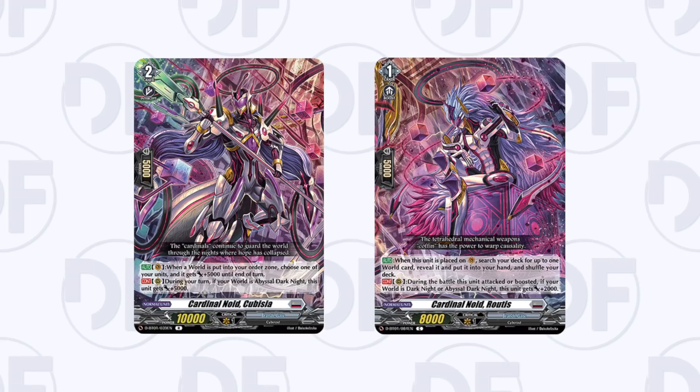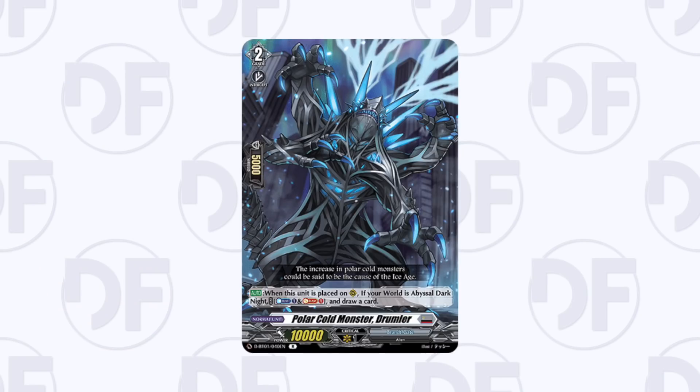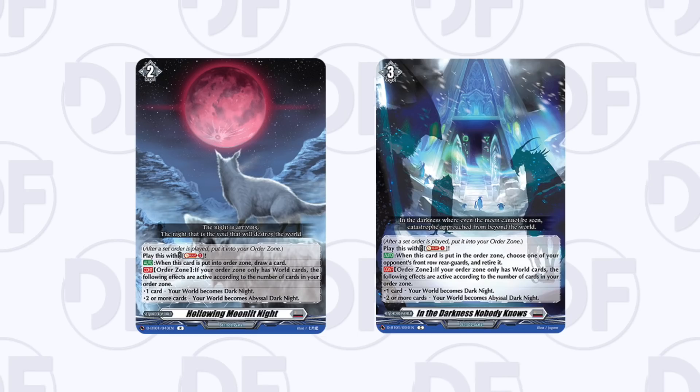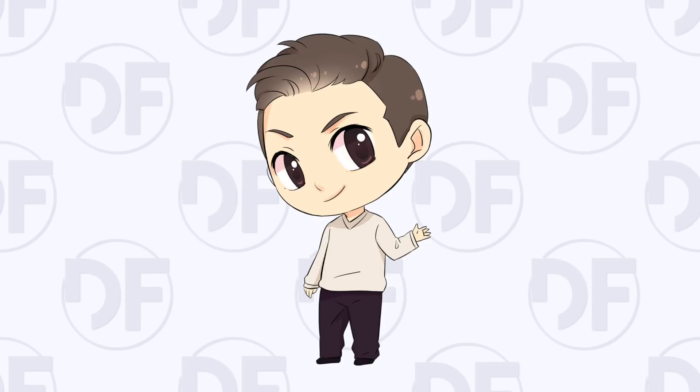For Orfist specifically: the ride deck cards Kubizia and Rutis are super important — Kubizia is also run in the main deck. Drumler is okay for now but I can see it dropping off; it's a soul blast one to draw at two worlds so it's earliest turn three. Useful Recharger, on the other hand, as long as this deck stays super tanky will stay as well — it's only a common, a nice tanky shield. The two World Orders are also very important — whether it's cycle and soul blast one to draw or soul blast one to retire, both are great and played at high quantities in this deck.